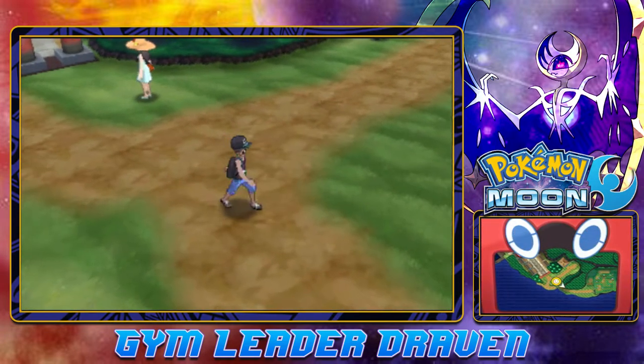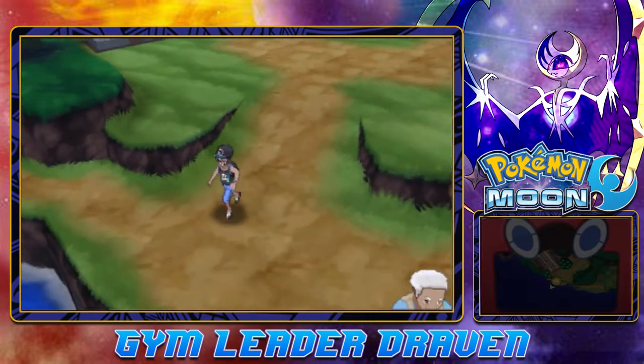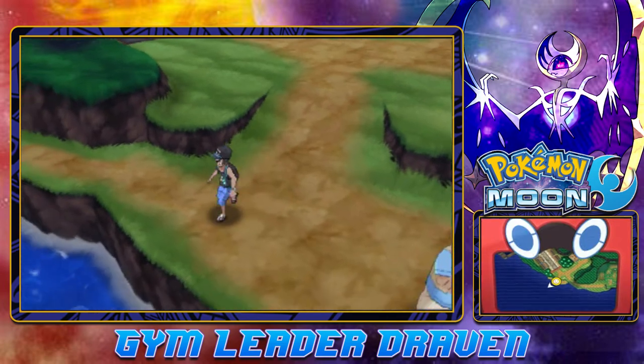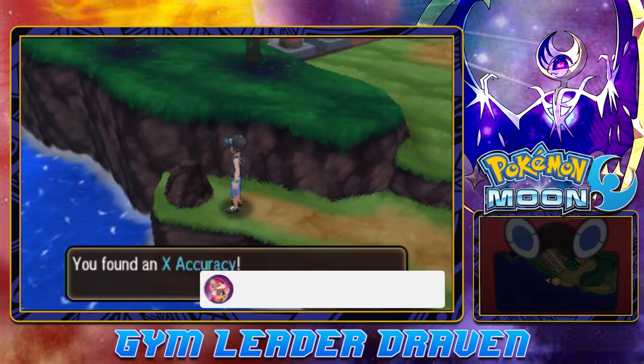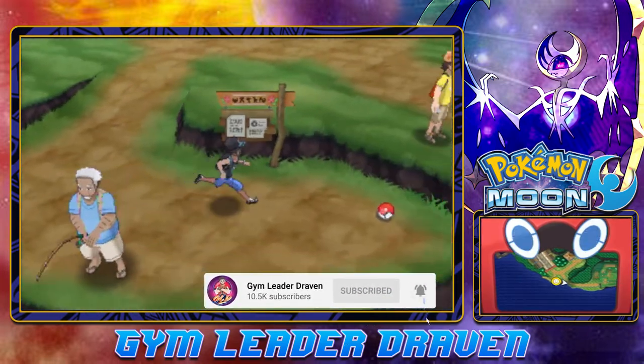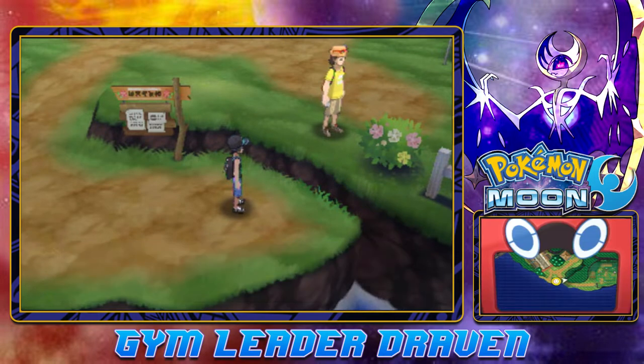As you can see we can go east or west from here. I'm going to head up this way because I think we'll find something. And yes — we found an X Accuracy, there will be an item here, and a Fisherman wanting to battle us. We found ourselves a Net Ball!